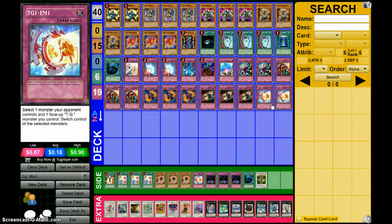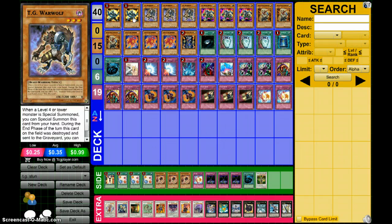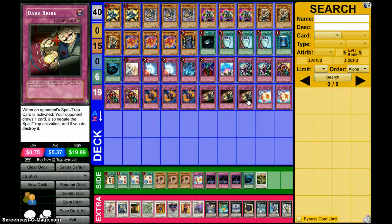I'm running two TG1-EM1. It's basically a Creature Swap for TGs, except it's a trap and you get to pick the targets. Since TGs are all floaters, go ahead and give your opponent a Warwolf and take their Blue-Eyes White Dragon, then get your plus one. Anyone who has watched my channel for any extended period of time knows I love Creature Swap and floater synergies.